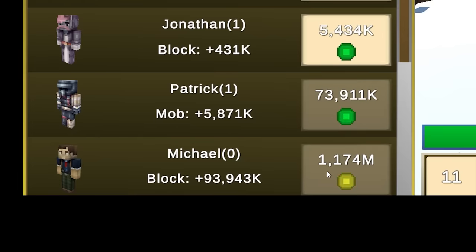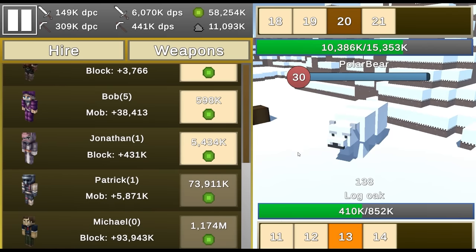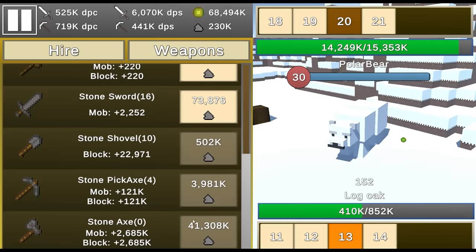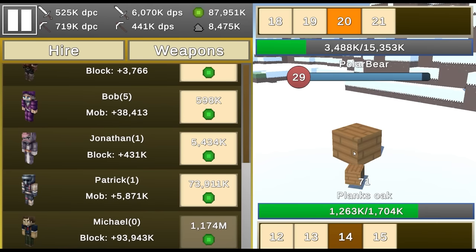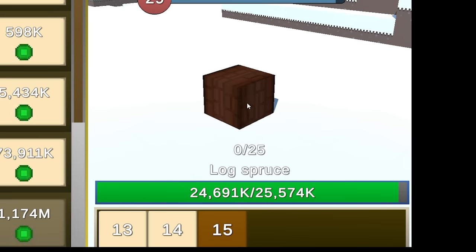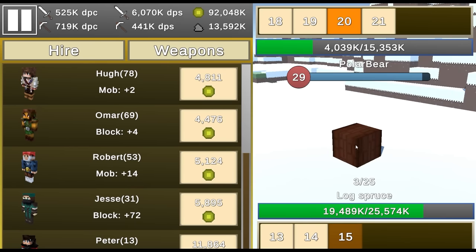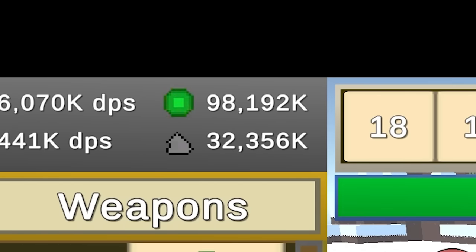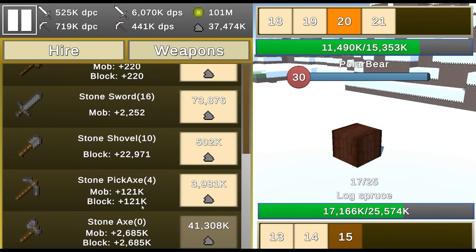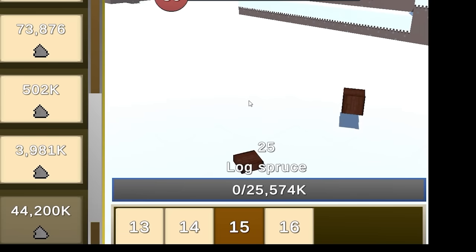Next up is Michael — costs 1.1 billion experience and adds 93 million block DPS. Let's level up the stone pickaxe and get the stone axe for 41 million dirt. I destroy the level 15 block instantly. Oh no, did my game crash? I've reloaded and it's saved — yay! Back to work. The spruce log gives me almost 2 million dirt every break. There we go — buying the stone axe. Insane damage per click now. Polar bear dies instantly too.